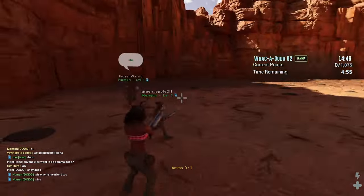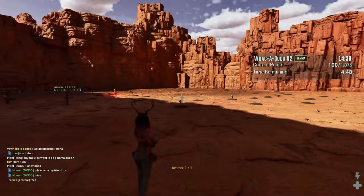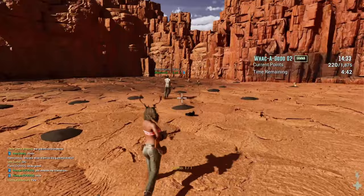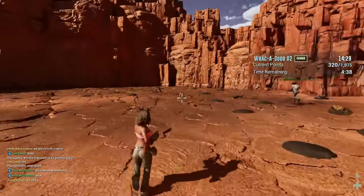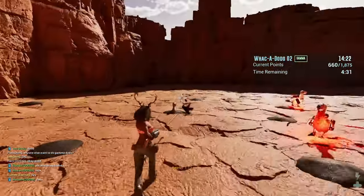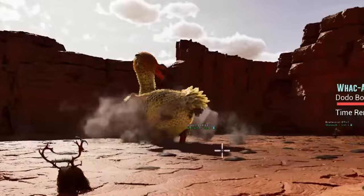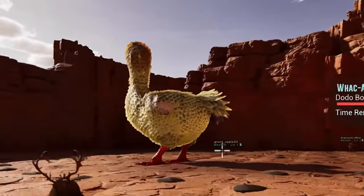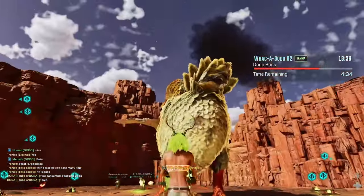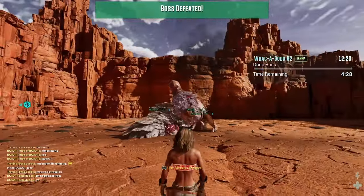I was lucky enough to have some fellow survivors — you know who you are — so thank you so much for letting me join your tribe. I was with a lovely group and we completed Gamma just perfectly. Once you spawn in, with or without friends, you need to shoot dodos and get points. Once you've got enough points, it will activate the big dodo boss. Once that dodo boss rises from the ground, you will need to pick up the green explosives and throw them at the dodo. You'll have to do this twice to kill the big dodo, and once you've done that you will win the prize.